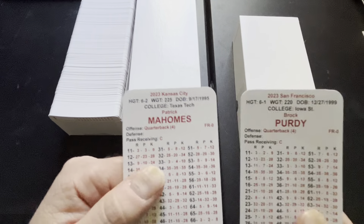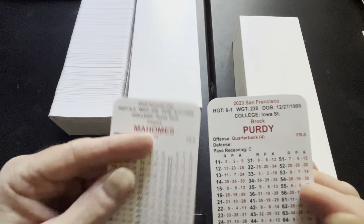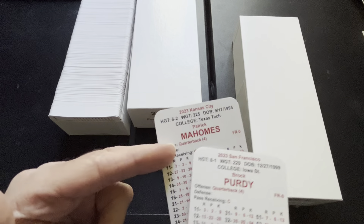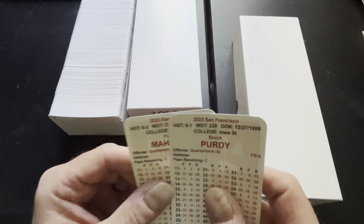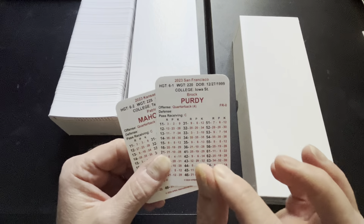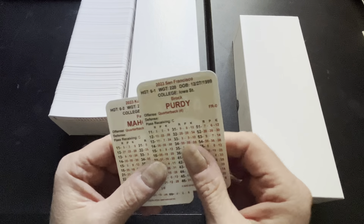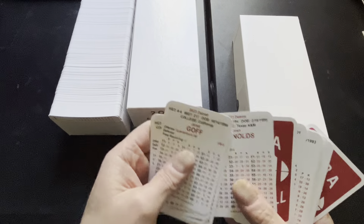You saw Purdy there, and of course Mahomes — both twos at 66, which has generally been the case since the master game came out in 1983. A four for Mahomes and a four for Purdy seem about right. No asterisk for Mahomes as a mobile quarterback there. Speaking of these cards, I notice — maybe it's just me — but I feel like these are on a slightly, a hair of a shade, a scotch of an iota, just slightly slicker stock than others, so you can get the shuffling going a lot quicker.